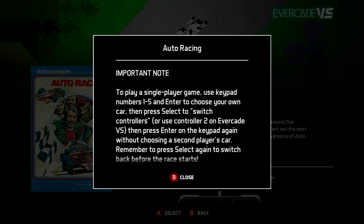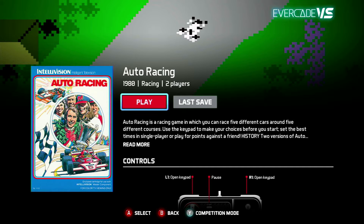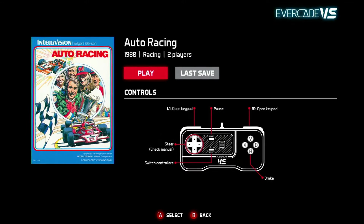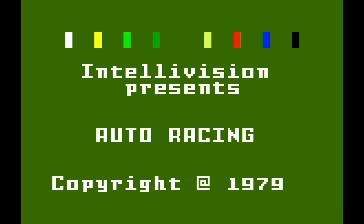Without further ado, let's have a quick look at the controls. We've got brake, open keypad, L1, R1 and steer. Check the manual — it tells you absolutely no more than what you see here. It even says 1979, even though it said 1980 at the start. Interesting.